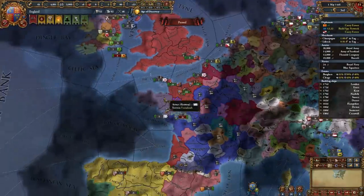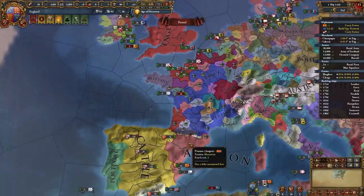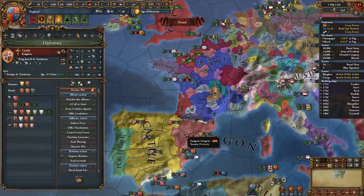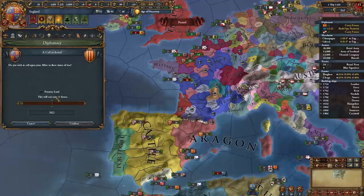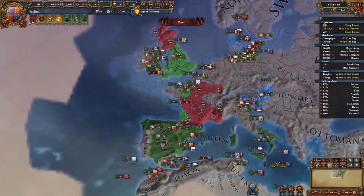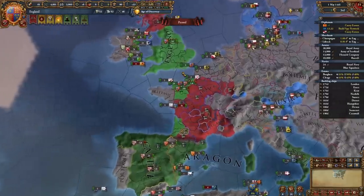Call in your allied nations — Burgundy, Aragon, or Castile — with the promise of land. Both Castile and Aragon will accept if they're rivaled to France; they might not come if they aren't. I called in both Aragon and Castile with the promise of land. You only need one of these guys to win — if you have two or three, that's excellent.